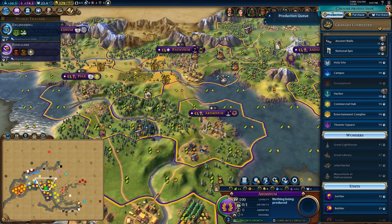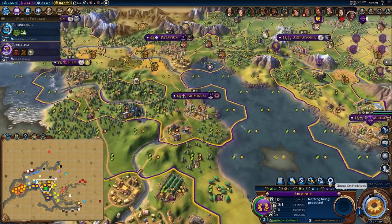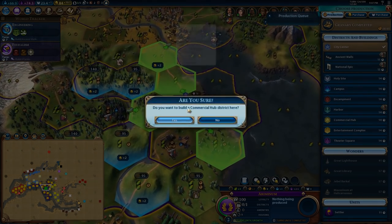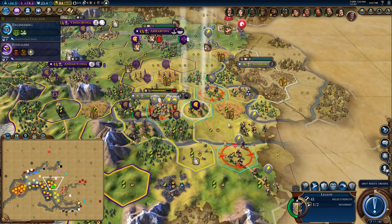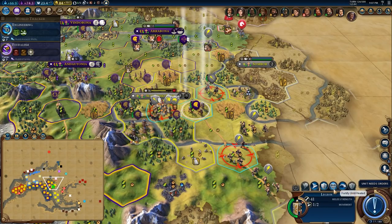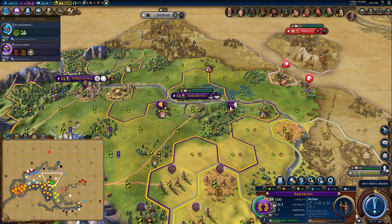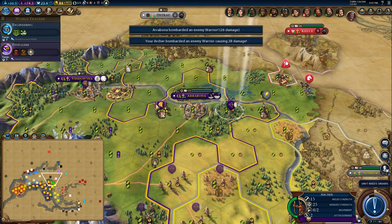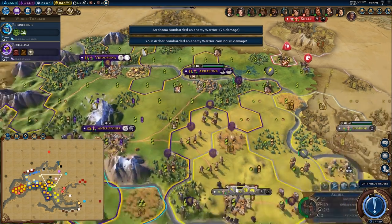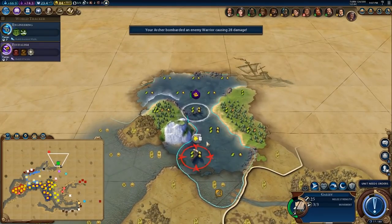I'd like to build another thing here. I might purchase this tile and then go for a Commercial Hub like that. I'm going to shoot this guy — he's going to attack you, then you're going to shoot him again and get a level up. That'll work out nicely.